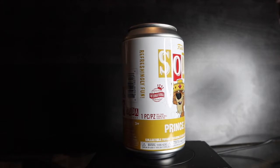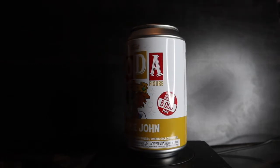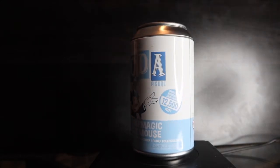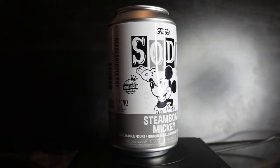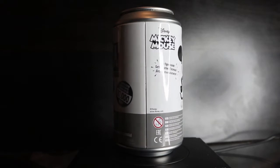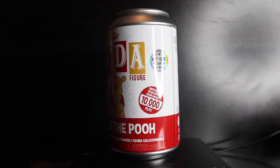Prince John, limited to 5,000 pieces — common is Prince John smiling, chase has hypnotized eyes and a blue robe. A D23 exclusive Philhar Magic Mickey Mouse, limited to 12,500 pieces — chase is a bluish diamond collection glitter. Steamboat Mickey, international can, limited to 10,000 pieces — chase is Steamboat Mickey whistling. And Hot Topic exclusive Winnie the Pooh, limited to 10,000 pieces — chase is flocked.